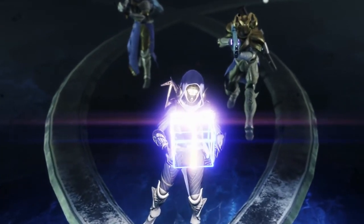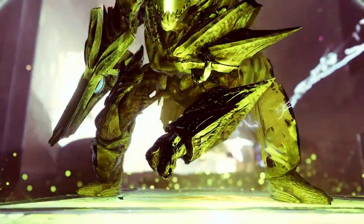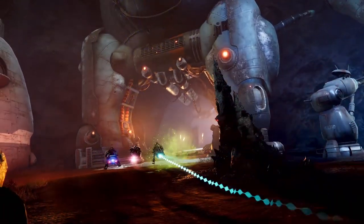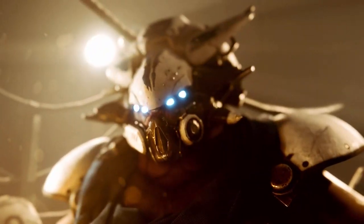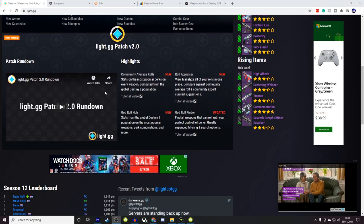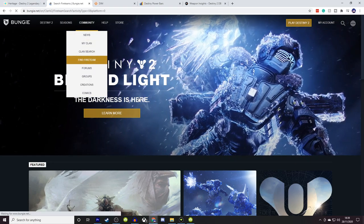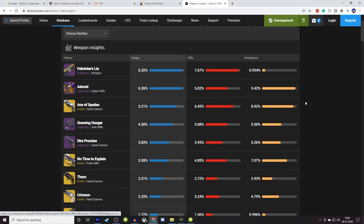Before wrapping up, here are some really useful tools and apps. Due to Bungie's API, the community has made lots of helpful tools. Light.gg is a great website telling you all about loot and good rolls to look out for. Bungie's Companion App on iOS and Android will help you find a fireteam. Destiny Tracker is another LFG website to find people to play with. Destiny Power Bars is a useful tool to understand your power level and what you need to do to level up.